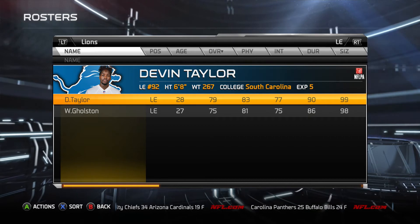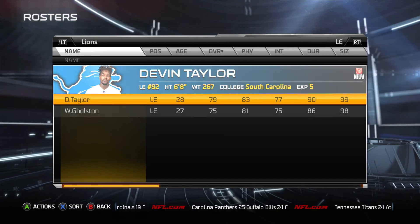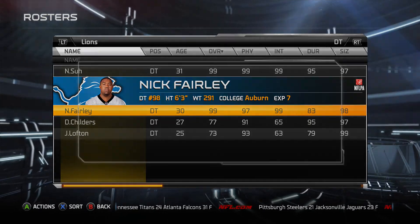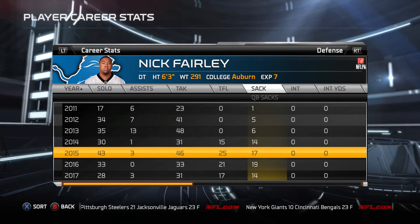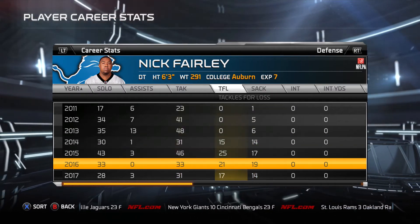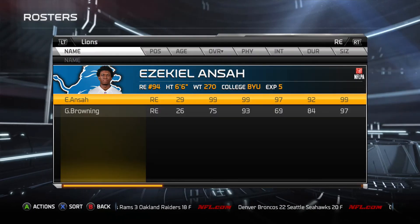Moving on to the defense, here's where we had some of the biggest changes. You see Devin Taylor and Will Golston on the left end. Neither of them started because two seasons ago we changed to the 3-4 defense, and our left end became Nick Farrelly. You're going to see the effect on his stats: in 2014, 15 tackles for loss and 14 sacks; a big year in 2015 with 25 and 17; then in 2016, 19 sacks; and in 2017, 14 sacks. He absolutely flourished in that 3-4 defense.